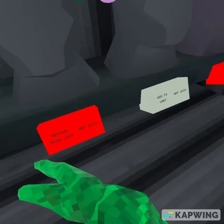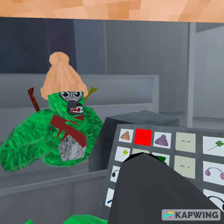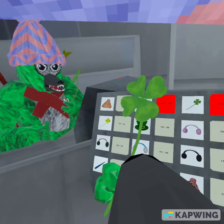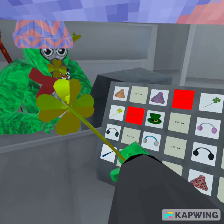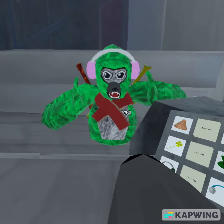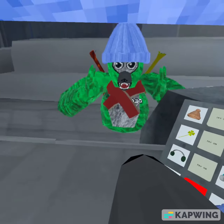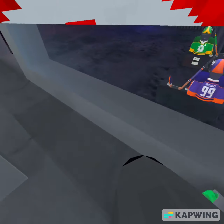They also added the Winter Flashback sale, so you can get all of these cosmetics. First there's the old hat from last winter, a clover, a golden clover, the leprechaun hat — a classic — earmuffs, more earmuffs, the icicle which I really want, and a couple more hats including the rosy cheeks.